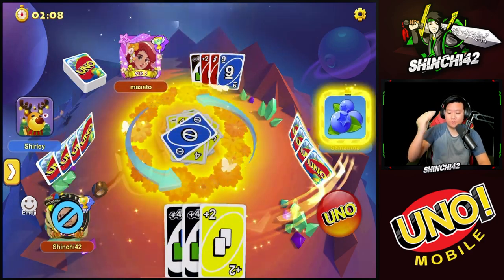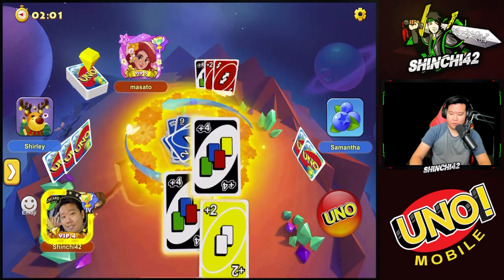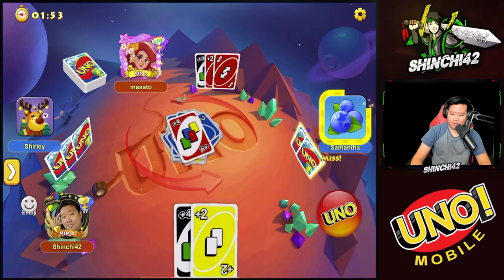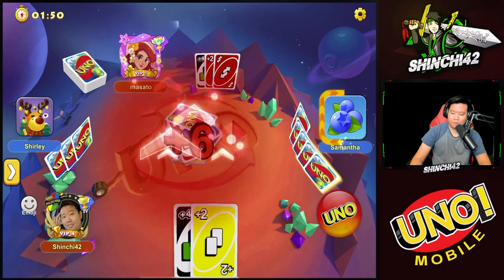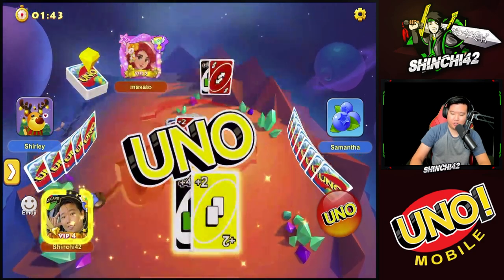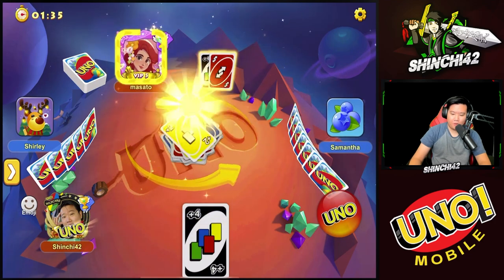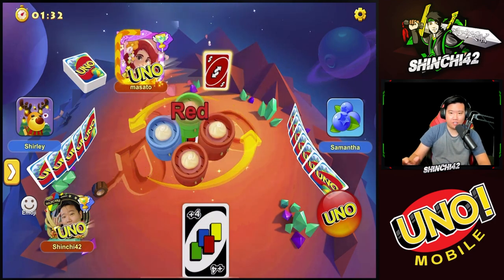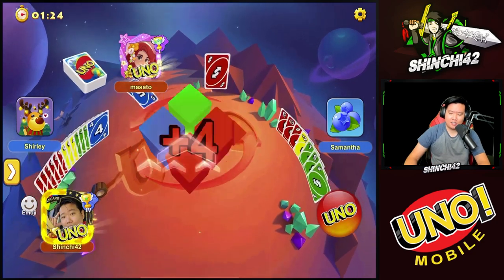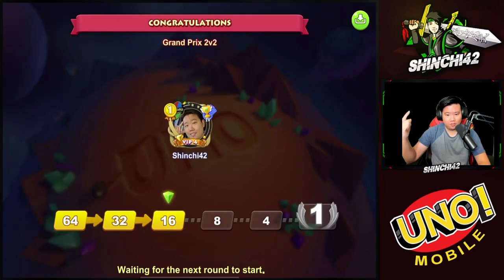I dropped the plus four, going for red — thank goodness. I do a plus two and make sure to hit UNO. Perfect, that's a good win! We hit UNO and won this round. GG everyone, moving into the next round.